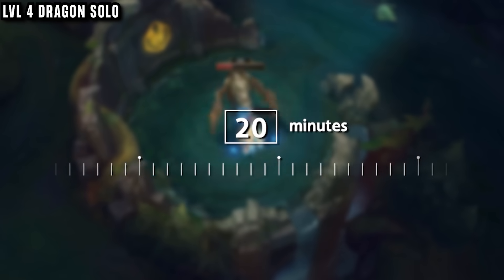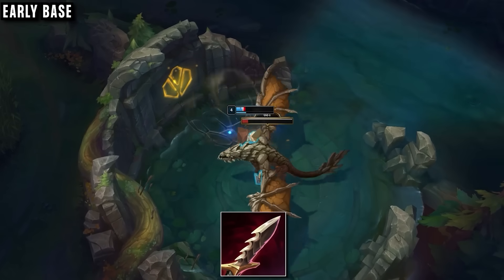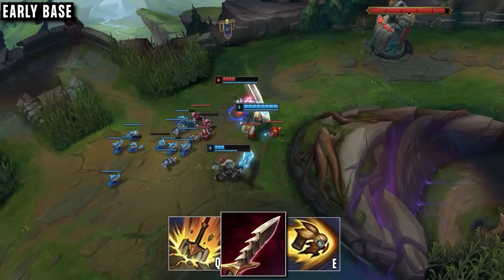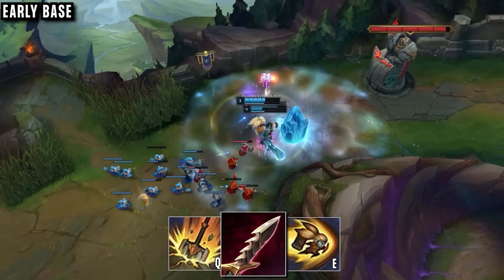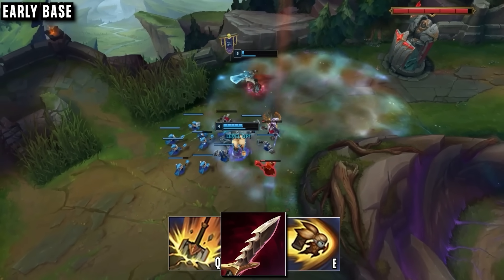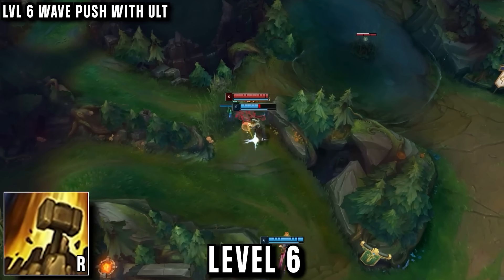Ideally basing early for Serrated Dirk. The reason this is so good on Poppy is the great AD ratios on her abilities — especially the second part of her Q, and both parts of her E, the push and the hit against the wall. So buying lethality converts her combo into something that actually deals a shocking amount of damage.